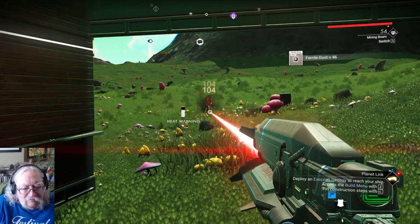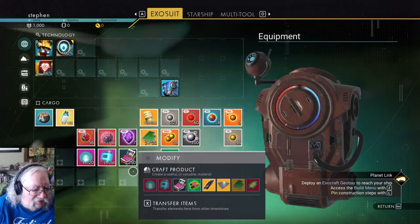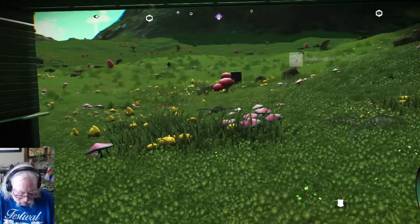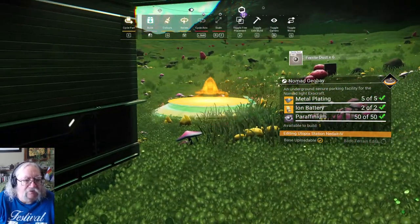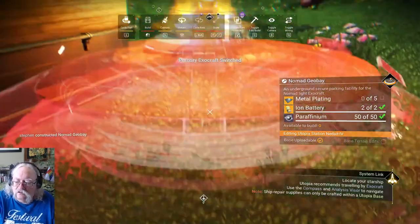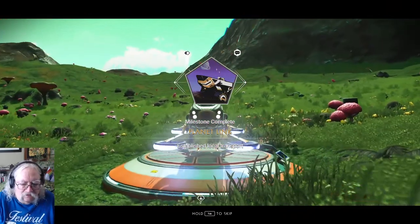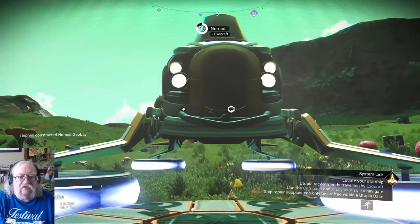I've never really been an exocraft person — I tend to prefer wandering around the planets on foot. Let me make my platform. I'm going to go with the Nomad because it just feels prudent to save those batteries while I still don't have cobalt. And now get into my Exocraft — here we go.